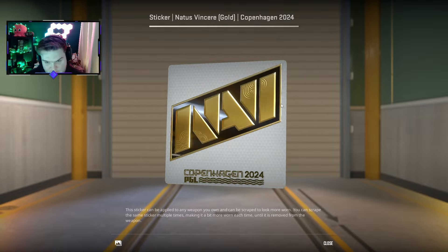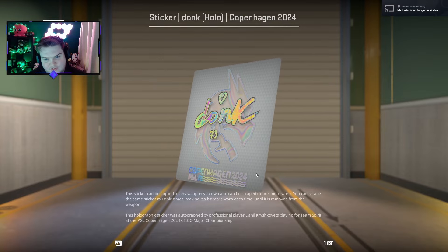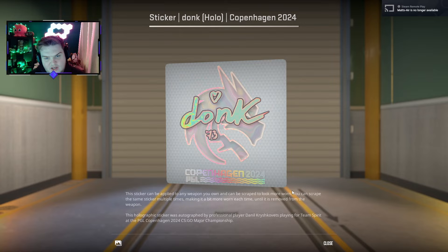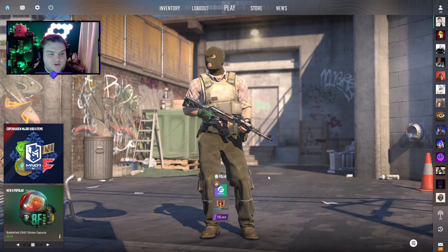I'll get donk's signature just so you can see how they look. This is donk's glitter — if you're putting a white sticker onto a darker skin this will work well. For the hollow, I hope this gets a bit of an update because the actual logo itself isn't really getting much hollow effect — it's just the signature and the outline — but maybe that's what they want to do.